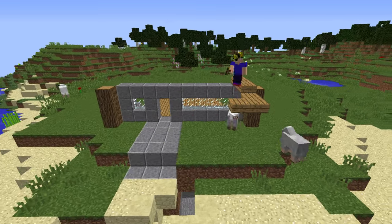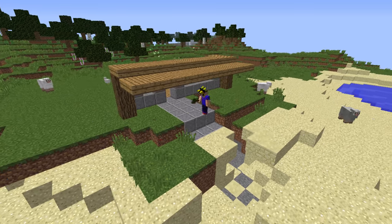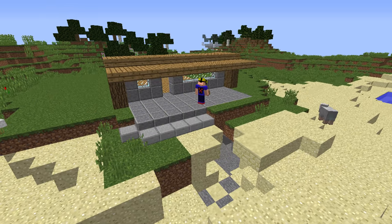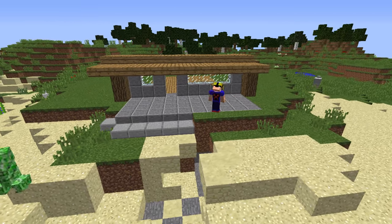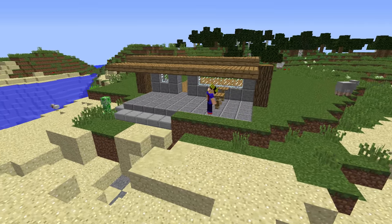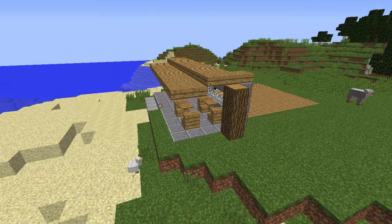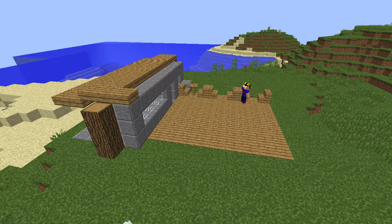This restaurant is going to be split up into four different parts, or five if you include the bathroom. It's going to be split into the terrace, which I'm building right now — it's for customers to sit outside and enjoy the sunlight. Then the main dining area inside, which is going to have most of the tables. Then there's the kitchen, obviously, for the chefs to cook the food. There's also going to be a bathroom and a back room for storage.